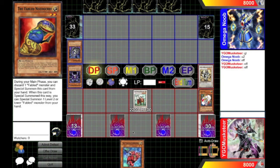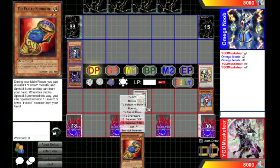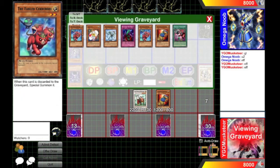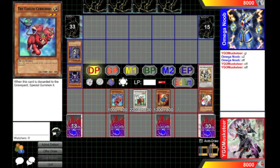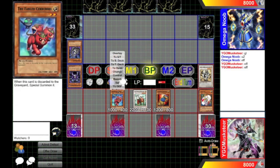However, it is of course slightly different. If I have no cards in my hand, then it can't be destroyed by battle or by card effects, and I now have no cards in my hand. It means I can't stop any hand traps he has, but actually I've got a pretty good field.